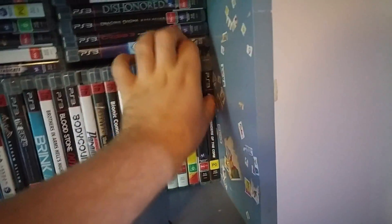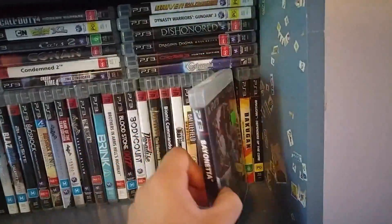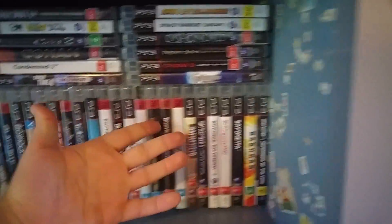Bakugan. Bayonetta — really good game. Definitely check this one out if you haven't. You can get this on the Switch, Wii U, PS3, Xbox 360, or PC — you can get it on anything.